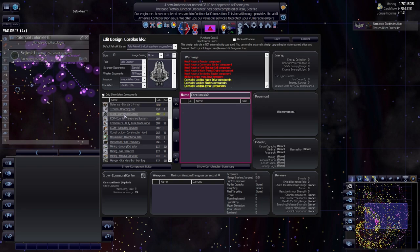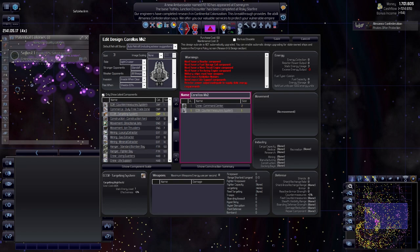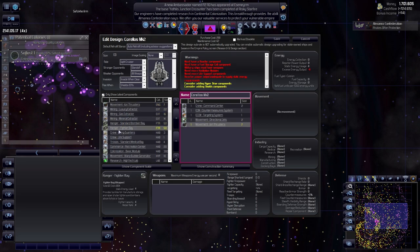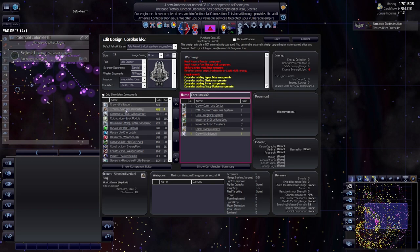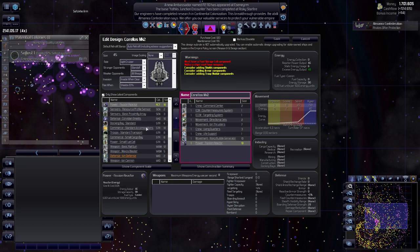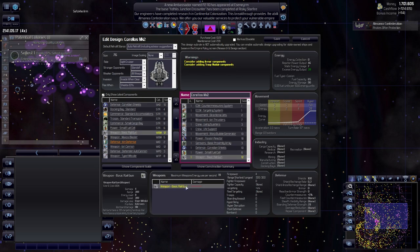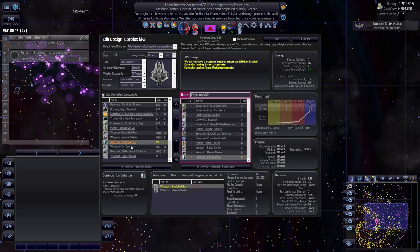We don't need command - we need countermeasures, movement for sure, and more ion thrusters. On our next cruiser we could add hangars, or just make it a carrier - no, we'll make a dedicated carrier. Warp field bubble for sure. Construction we don't need. We need power, proximity sensor, shields. I don't want to transport troops with it. We need fuel, and we'll go with mid-range weapons.